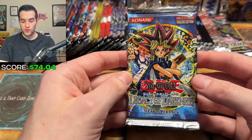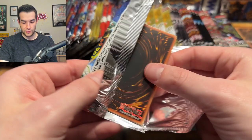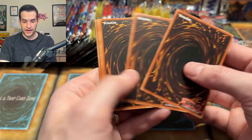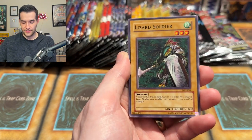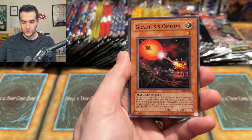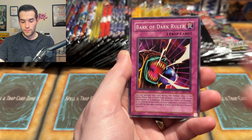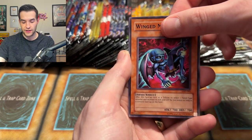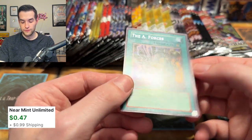Here we go — I take Yada, Injection Fairy Lily. These feel so thin — the card stock on some of these is crazy. Lizard Soldier, Gradius's Option, Puppet Magic of Dark Ruler, Throwstone Unit, Spring of Rebirth, Bark of Dark Ruler, Winged Minion, and the A-Forces. It's like the cards got thicker as they go — the first couple were extremely thin. We didn't hit anything there, but sometimes with these old packs the quality is just weird.